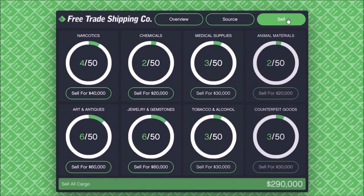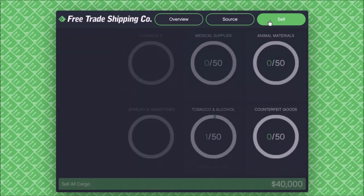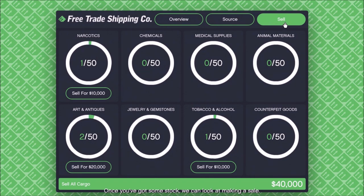When you've decided to sell your cargo, go to your office in the hangar and sell from there. Once you've got some stock, you can look at making a sale. It's a market-driven business — there will be good deals depending on what buyers want at any given time. The real edge comes when you unload a particular cargo in bulk to a big buyer, as they tend to throw in a sweetener bonus.